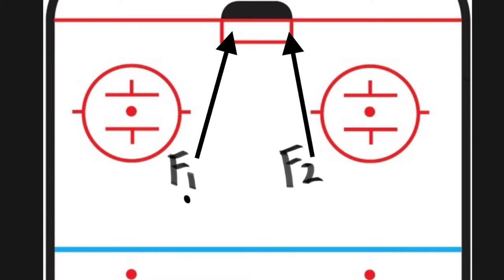F2 is the second player who enters the zone and does not have the puck. The third person to enter the zone is the F3, also known as the trailer, who's usually the most dangerous person in the play. The basis for this zone entry is simple: F1 is heading for the left post and will either look to shoot or pass.